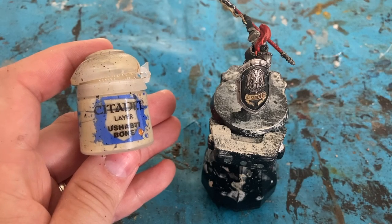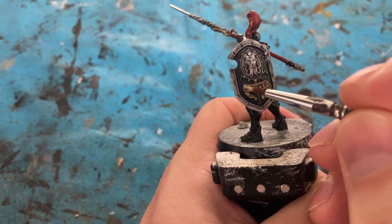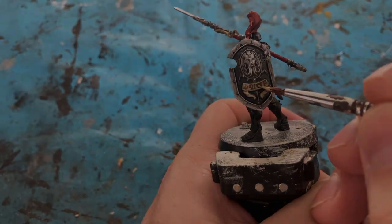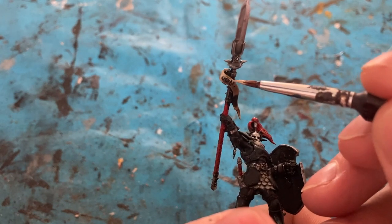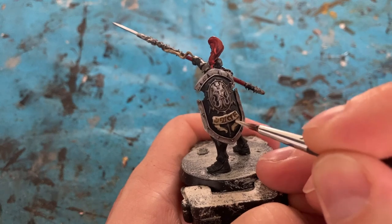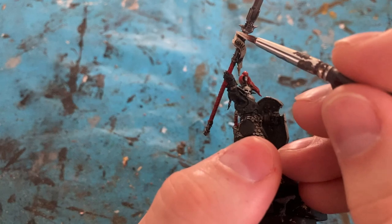For the banners and flags I'm going to go back in with the Ushabti Bone, coming in for the flat areas. Then I'm going to highlight with Wraithbone, just on the corner edges to make it pop a bit more, and the same on the flag — the edges where the light will hit it.